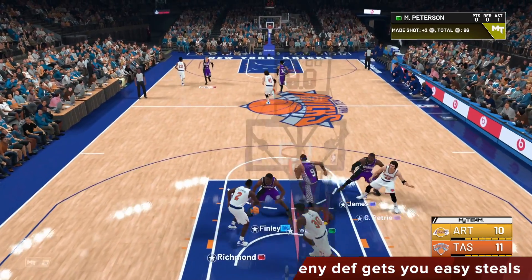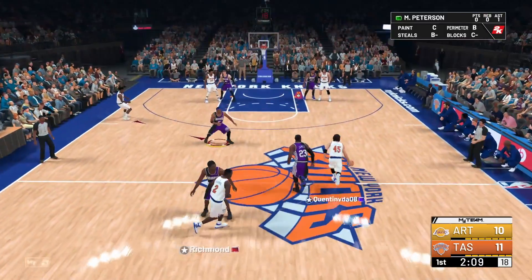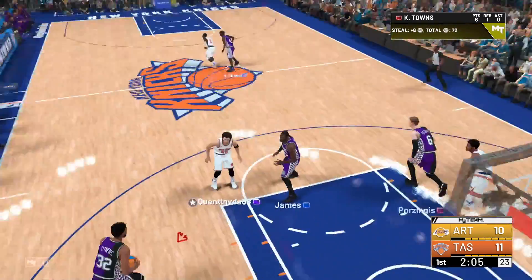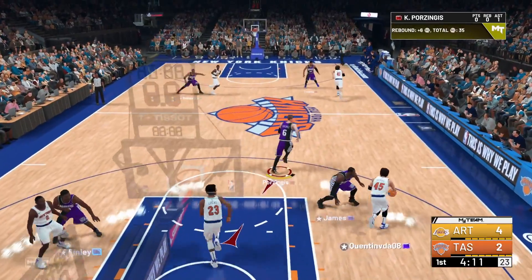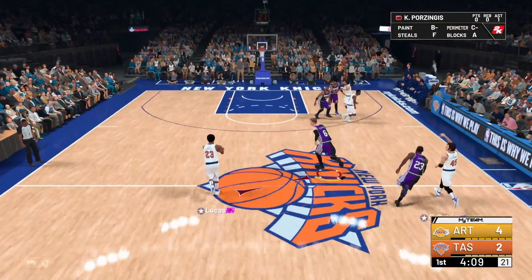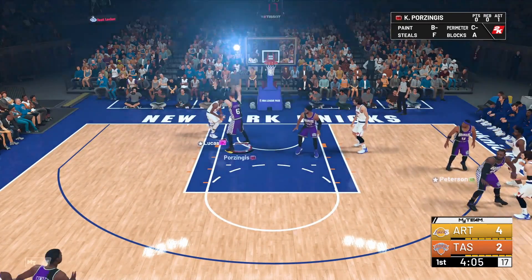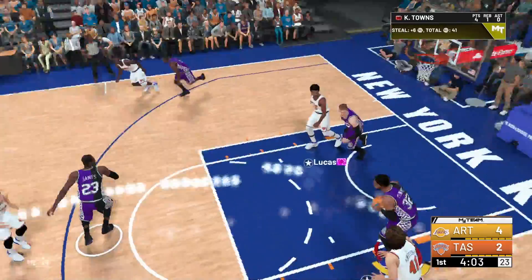That's why we have extend pressure and deny defense on at the same time. The whole point is to get the ball out of the ball handler's hand and force him to pass to a power forward or center — someone who just can't dribble on the perimeter. As you can see, we get him to pass to the power forward. He goes in the paint, you guard the post with your hands up, he tries to pass again, and with deny defense it's a steal.